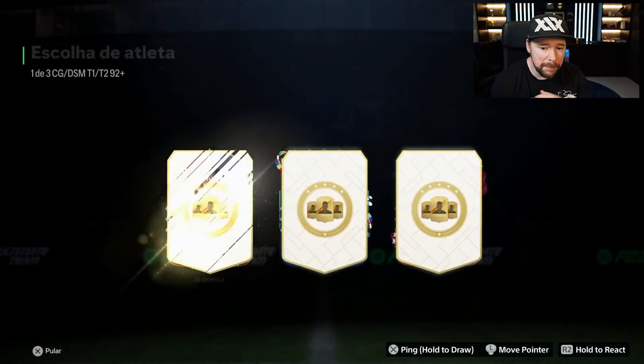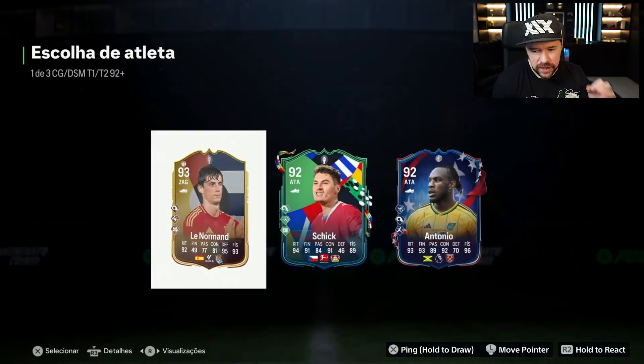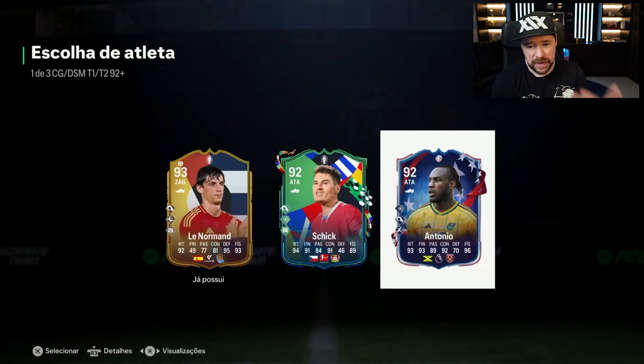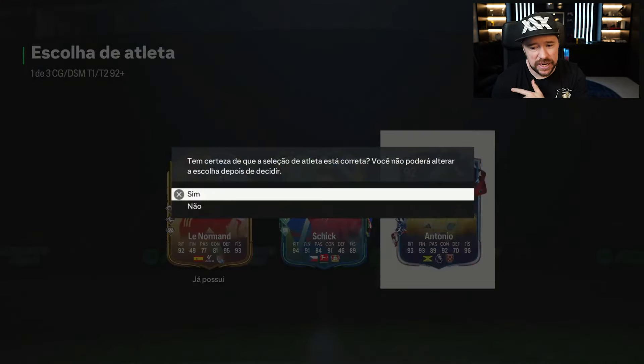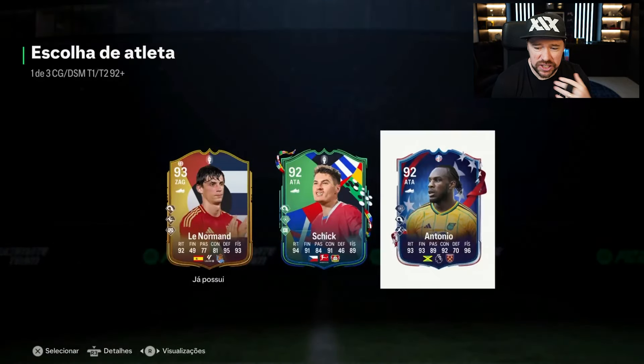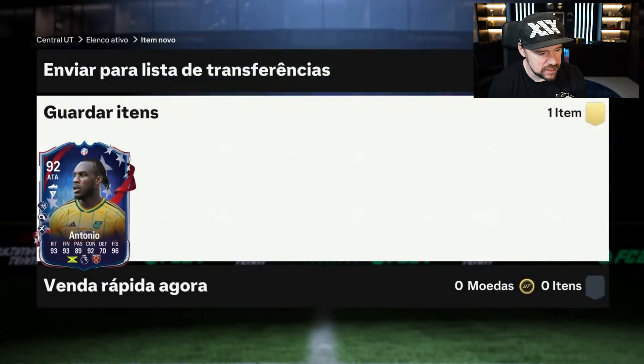What's up guys, Nepenthes here and welcome back to another FC24 video. EA released the 1 of 3, 92 plus, Make Your Mark, Path to Glory — or Make Your Mark plus as they called it — player pick. It's coming in at an 87 and an 88 rated squad, both in the Team of the Weeks or Team of the Seasons. I personally really like this SBC, although some people think it's a little bit too expensive.